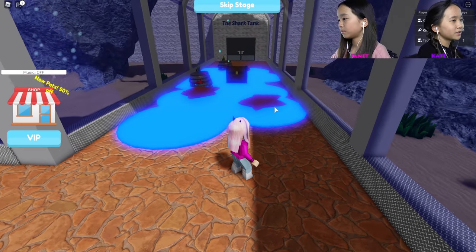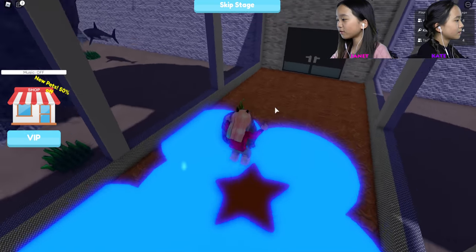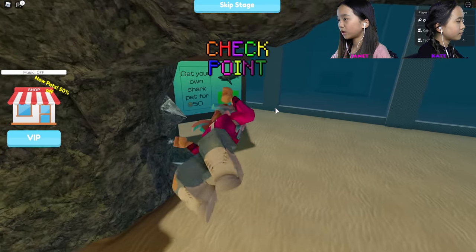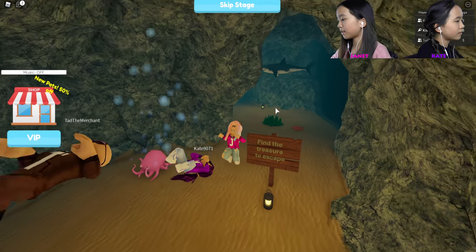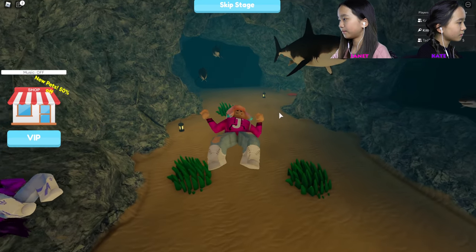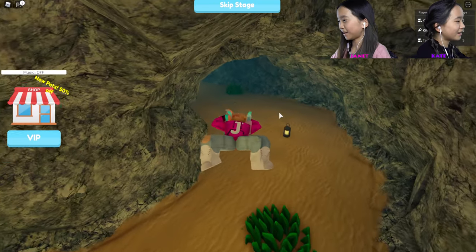It says, are there any secret badges? I'm gonna go check. Well, the next area is the shark tank. There's a shark! It says there are no secret badges, at least none showing up. We're in the water. The sign says find the treasure to escape. These sharks are probably deadly, right? I touched the shark and I died — good to know.